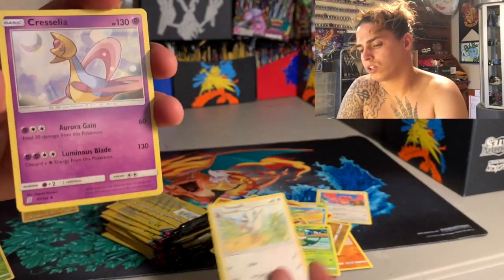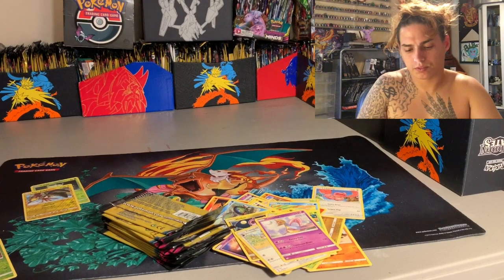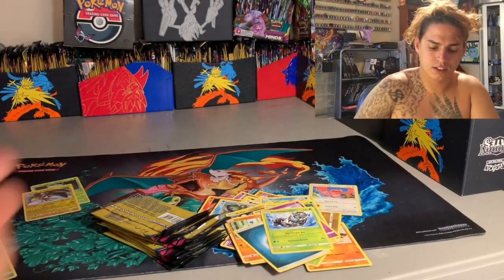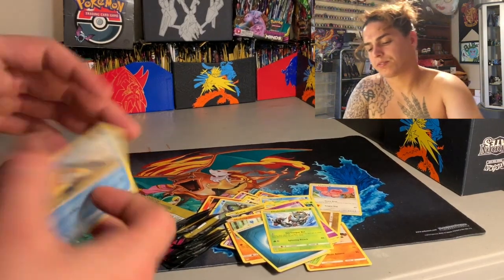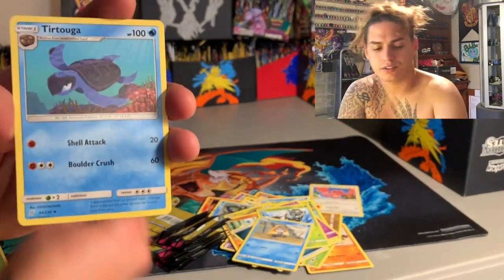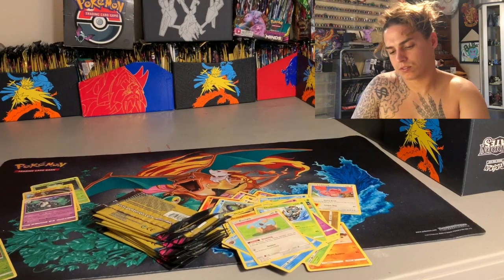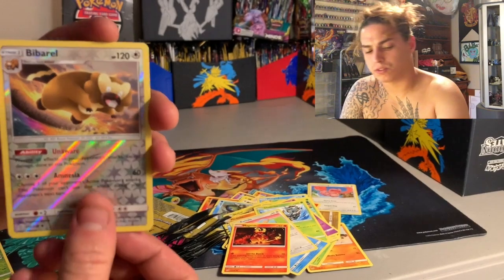Noibat, Swaddle, Tranquil, and Chrysilia. Tynamo, Meditite, energy, and Downlines. Snorunt, Alolan Marowak — that is a non-hollow rare. Tirtouga and Komala on log, what's up? We got a Magmar, a Barrel reverse hollow.